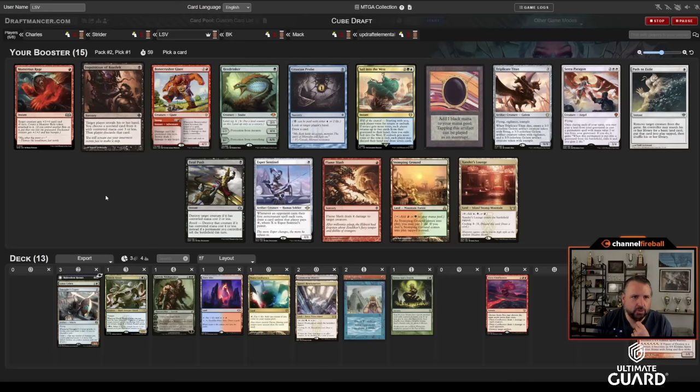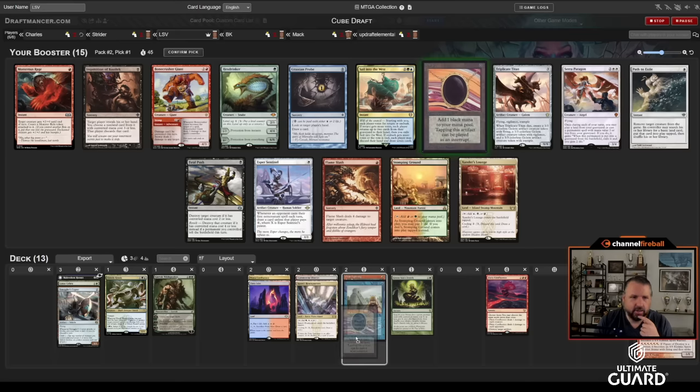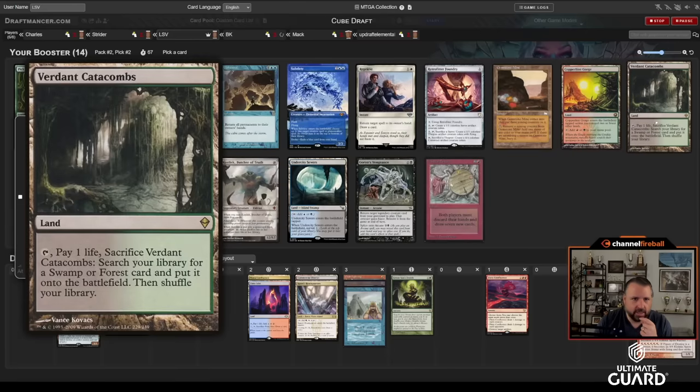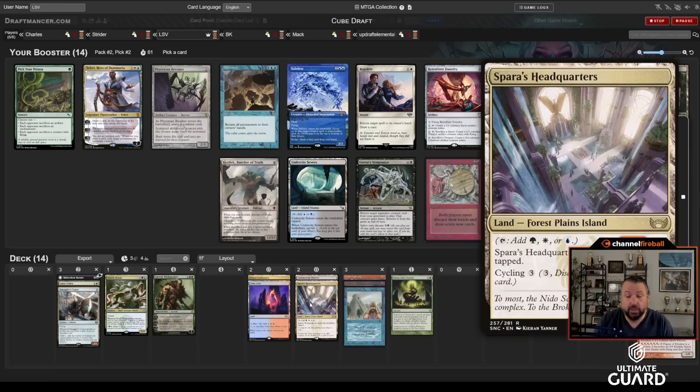Passing Strider a Xander's Lounge, a Flame Slash, a Probe, Inquisition, Bone Crusher. I might get Hex Drinker back — it's possible. BK also switched into green late, which would still be good for me because I would still get to cut him off. Let's take the Mox Jet and figure things out from there. Verdant Catacombs came back! I like Subtlety but I've got to take Verdant if I'm going to try to play all these, because it gets Spars Headquarters and Commercial District.